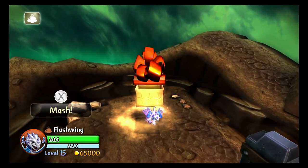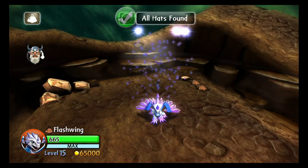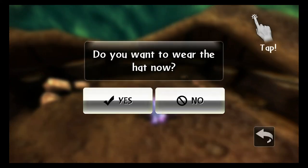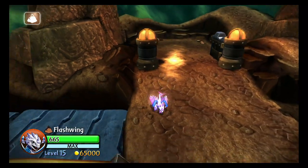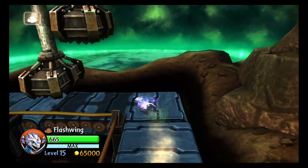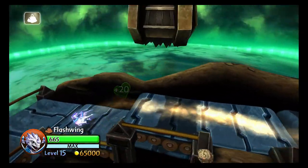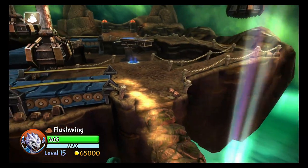Alright, what do we have in here? Traffic cone. All hats found. Look at the size of that critical hit. Alright, guess we can head out. I'm going to stick with Flashwing until I get to the end of the level.